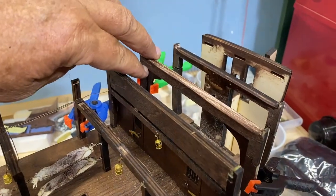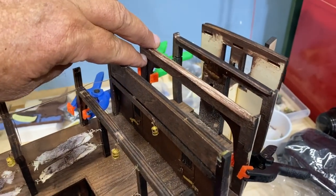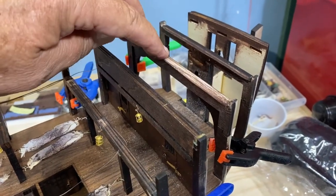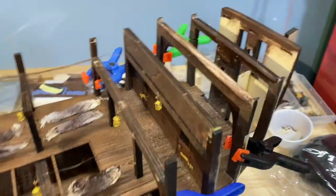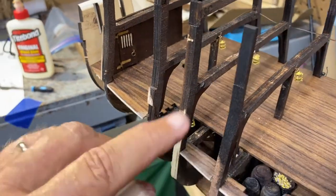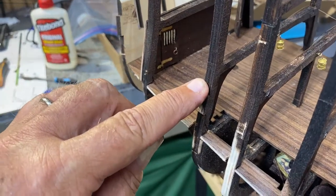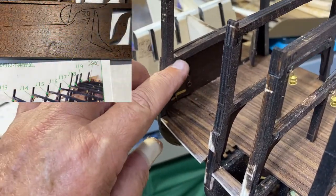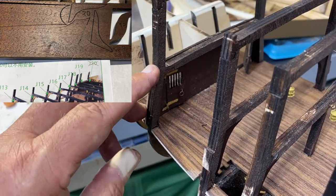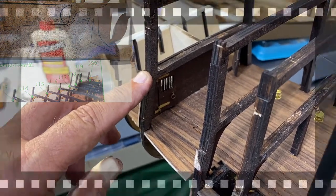The two triangular braces mentioned as optional - J-11, which was up here - I went ahead and put that one in. It probably doesn't show, and that's why it's optional. However, in the instruction book it X's out J-20, which will be the very last one. J-20 would go here and it would definitely interfere with the operation of the door. So they have an X on J-20 and I'm not putting it in.